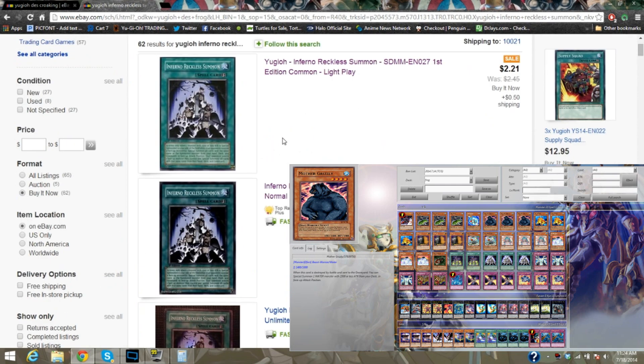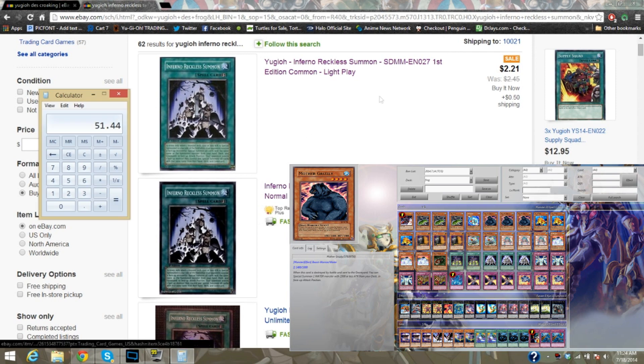And now we need three Infernal Reckless Summon. But of course, you can't get three of them together, so you've got to buy them separately — and separately is going to end up costing more. $2.71 is going to be the first part. It's going to add that price into Infernal Reckless Summon; you need three of them, so you have to buy from two different sellers. $2.71, then $3.26, and then we need to add in that $3.50. And then we can move on to Trap Cards.